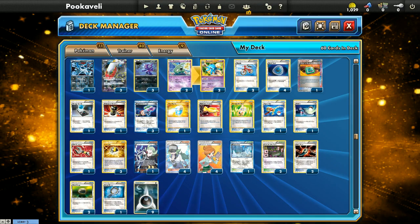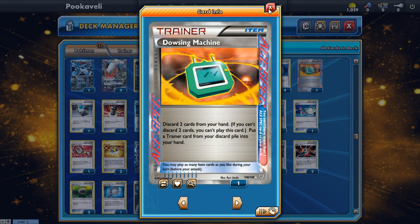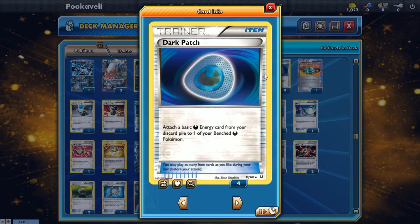The supporters are pretty standard — Juniper, Random Receiver, and Bicycle. We also play Dowsing Machine as our Ace Spec card: discard two cards to put any trainer from the discard pile into your hand. It's very flexible, especially when you can Junk Hunt for it with Sableye. We also have four Dark Patch to accelerate energy quickly. This deck focuses on being aggressive, especially in city championships with 30-minute best-of-one Swiss rounds, where incomplete games end in a tie.